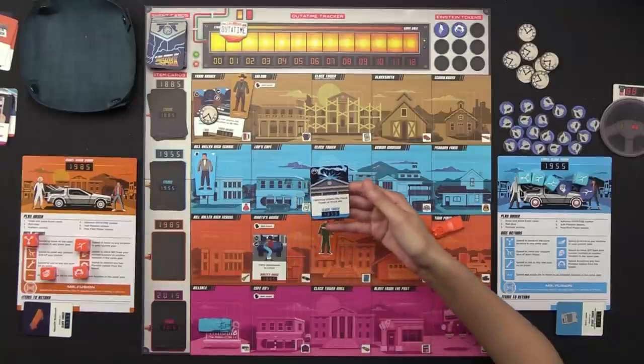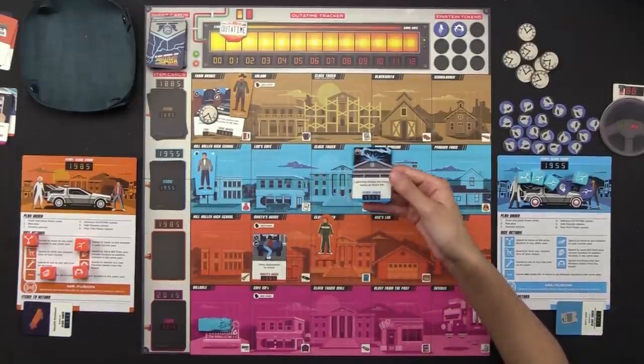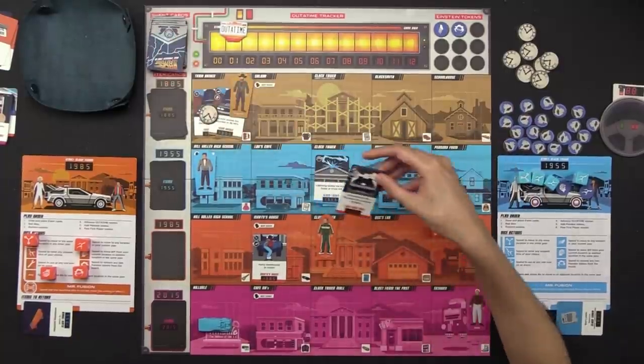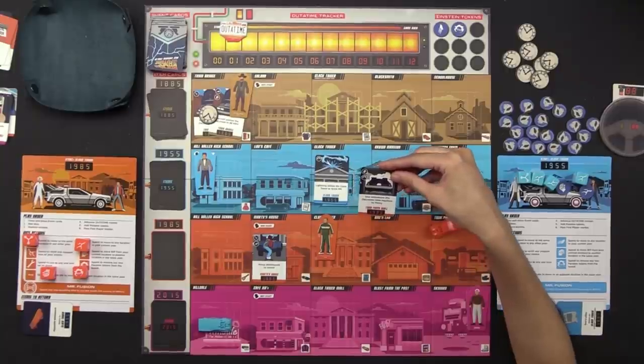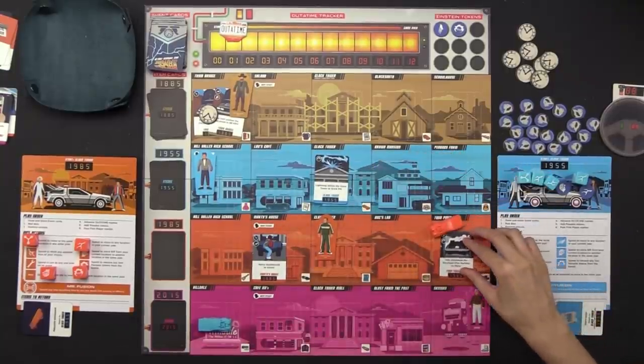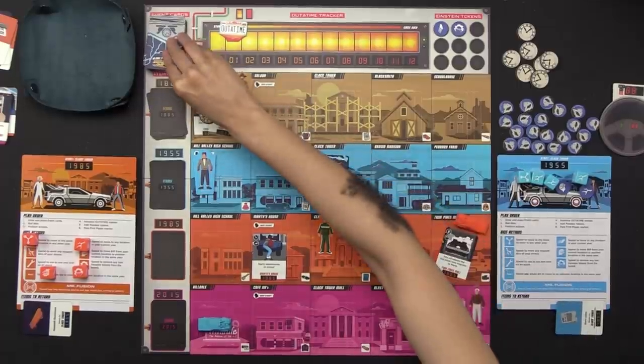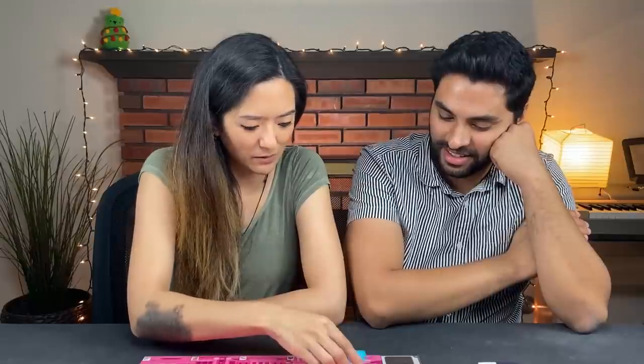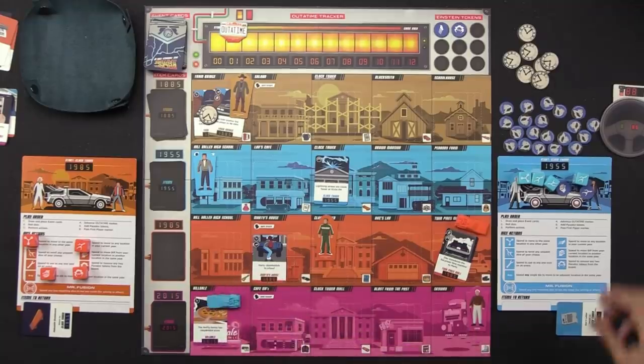Drawing three events: 'Lightning strikes the clock tower at 10:04 PM' — that's Clock Tower 1955, so I'll try to handle that. 'Doc introduces the DeLorean time machine to Marty' — that's exactly where I am at Twin Pines Mall 1985. And 'The McFly family has rehydrated pizza' — that little packet of pizza they put in the microwave that comes out looking like a perfect pizza, that's what they thought the future was going to look like. It goes to Hilldale in 2015.